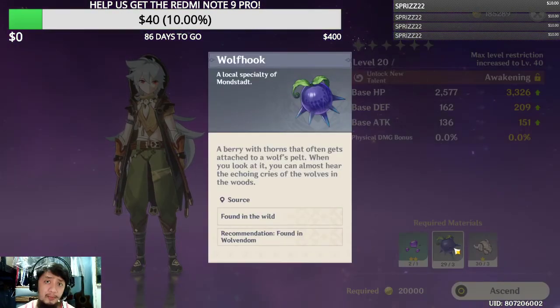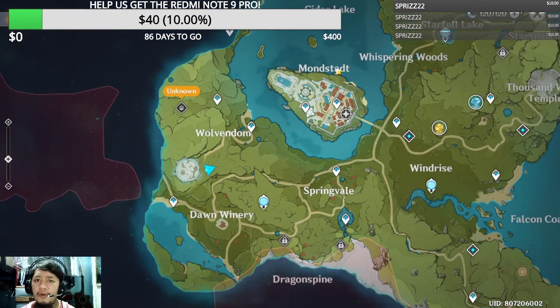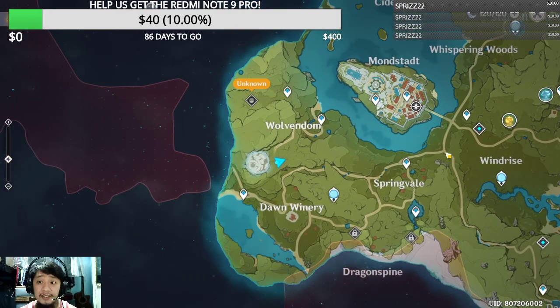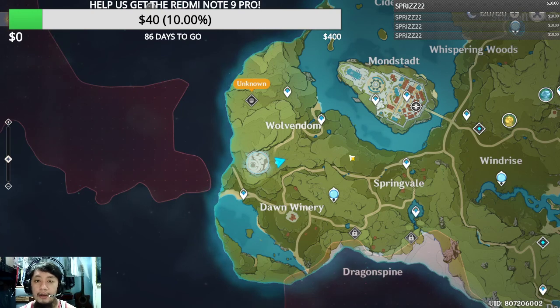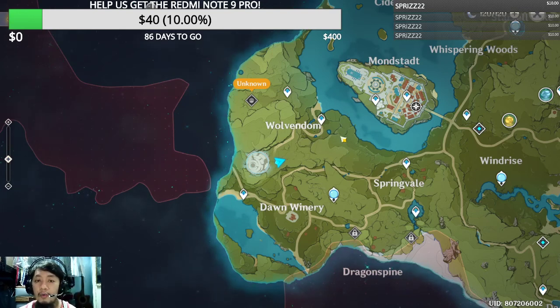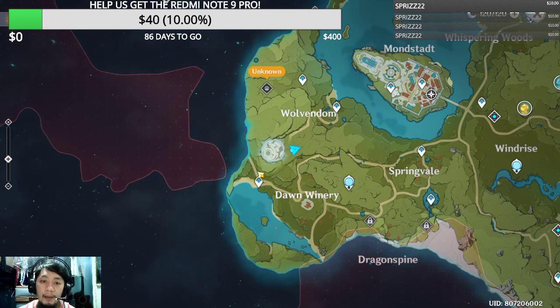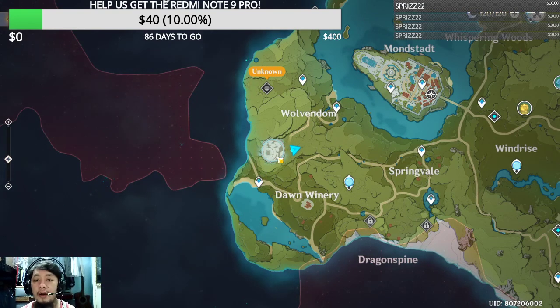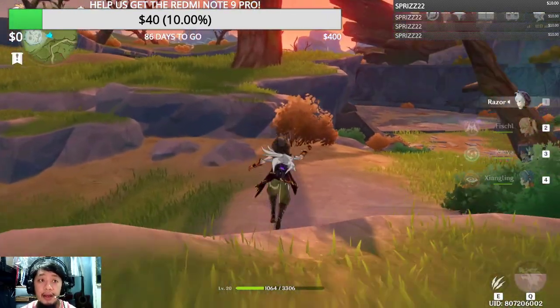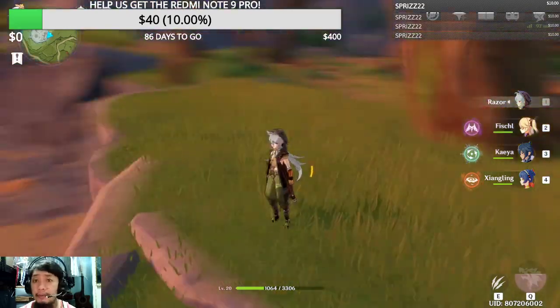I'll show you where to get the Wolf Hook first. The Wolf Hook is found here in Wolvendom. To get to Wolvendom from Mondstadt, you go all the way to the left side through Spring Veil — or Spring Valley — then past Dawn Winery, and you'll eventually reach Wolvendom. I went from a particular teleport waypoint and made my way up through the cliffs onto a platform. It basically looks like a huge arena, and once you see this arena, you are in the right place.